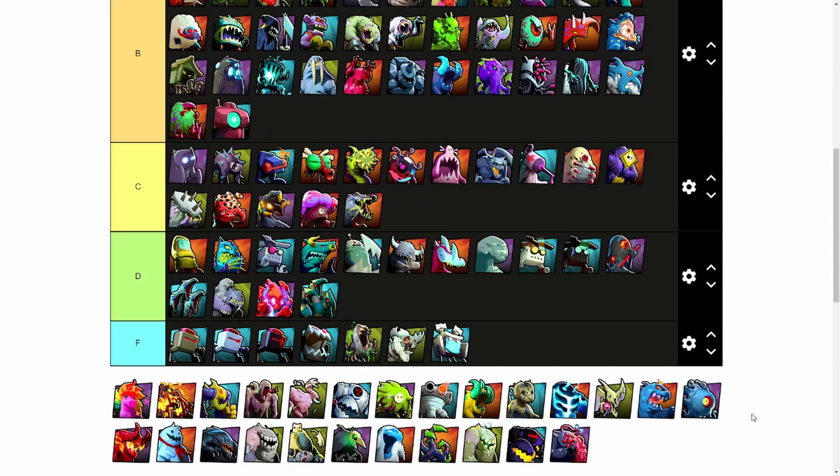Brony is a tough one to rank. I'm seeing more and more players experiment with its ability to disable all damage. However, I still think 7 keys is too much for an ability that can affect your own phobies and requires too much positioning. Brony will be getting a B.